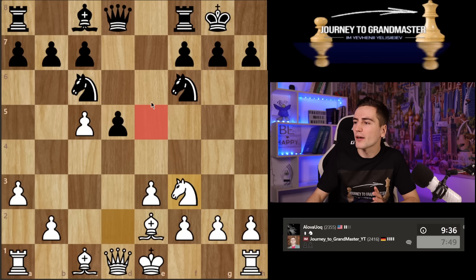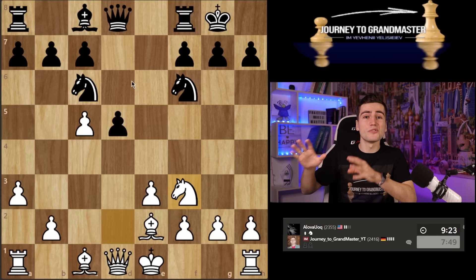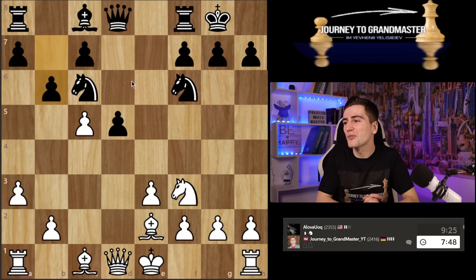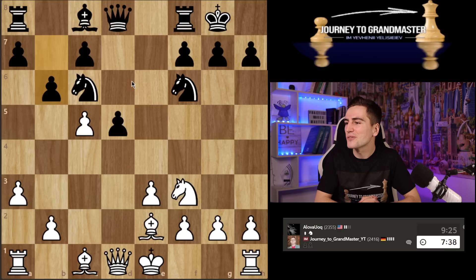Make sure you always keep an eye on this e5 idea. If I could start all over again, I would start with b3 and bishop b2 instead. I'm very satisfied with the outcome of the opening. Now I'm going to demonstrate how to take advantage of two bishops. So many people ask me why I say two bishops are so great — yes knights are tricky, especially in rapid, but bishops are still better. Let me prove it to you.